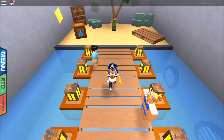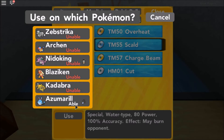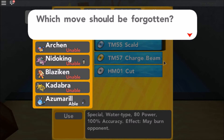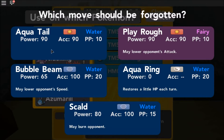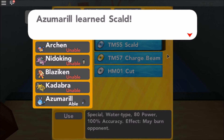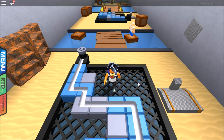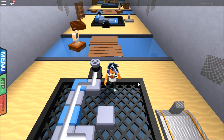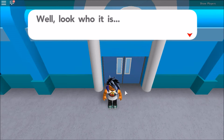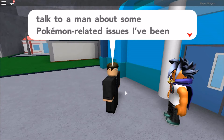So word does actually spread really fast around here — I wasn't expecting that. We have Scald and Zoom Rail as new moves. So we got Aqua which is better, and the chance of burning opponents is a great advantage. Well, look who it is! Who are you? It's some NPC who says: what a surprise to run into you here, Solistic — I was just in the neighborhood to talk to a man about some Pokemon-related issues.